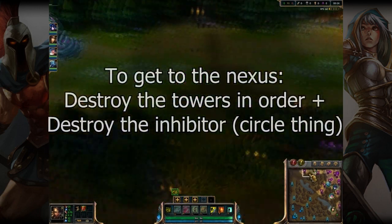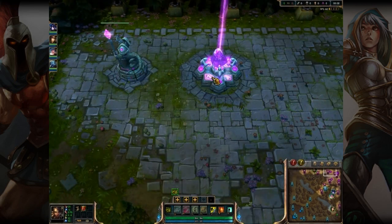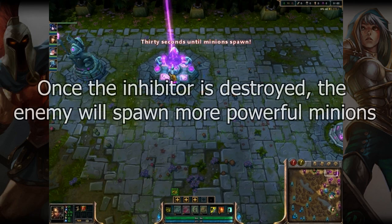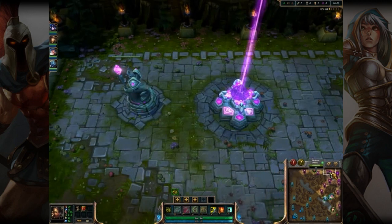To get to the Nexus you have to destroy the towers in order — 1, 2, 3 — and then you have to destroy the inhibitor. Once the inhibitor is destroyed, it spawns more powerful minions to run down the lane, and it makes it pretty easy to take down the Nexus. So you want to defend those at all costs.